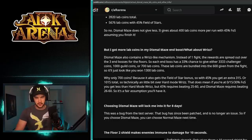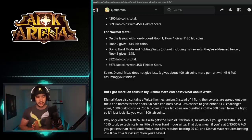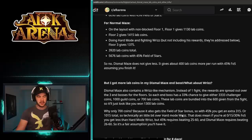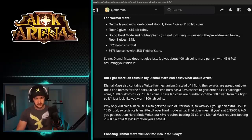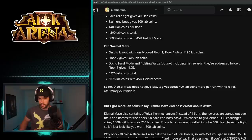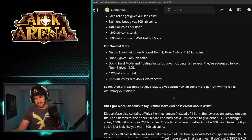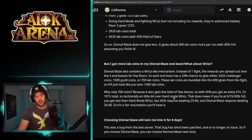The 45 extra Field of Stars requires beating Chapter 25-60, and Dismal Maze requires beating Chapter 26-60, so you'll have the 45 by the time you get there. Basically, if you do Dismal Maze versus Normal hard mode labyrinth, you're going to get 400 more lab coins. That's the basic gist — it's a 400 difference.